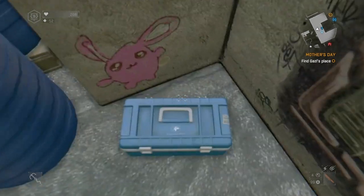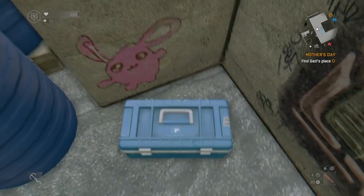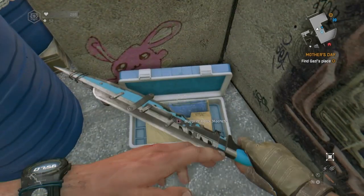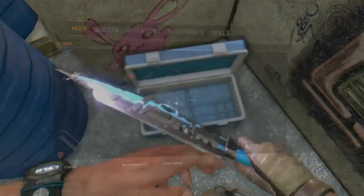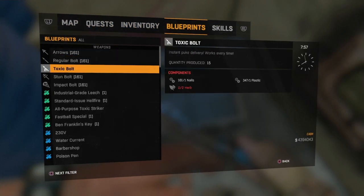It's quite a good weapon and you can get it quite early on. I believe you can get it after going to see Dr. Zia for the first jab. There we go — just collected the developer machete.